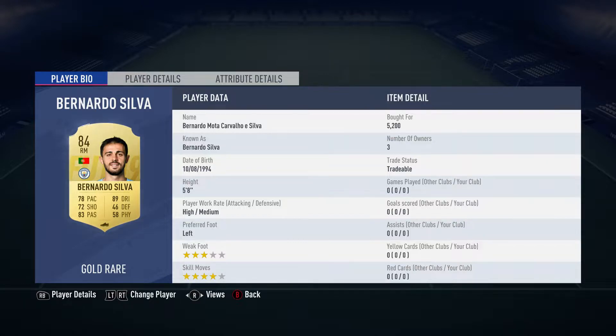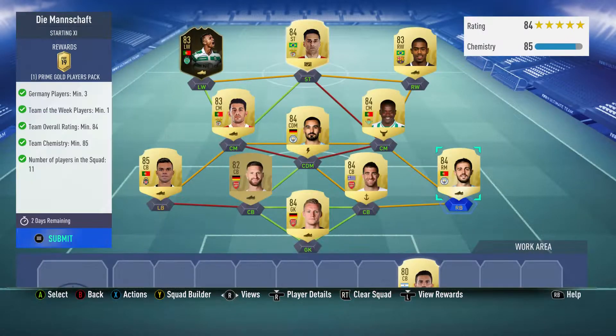The right back is a right midfielder — it's Bernardo Silva on his card, bought for 5,200. He plays for Manchester City in the English Premier League and is Portuguese.